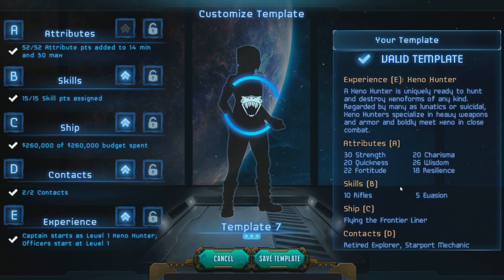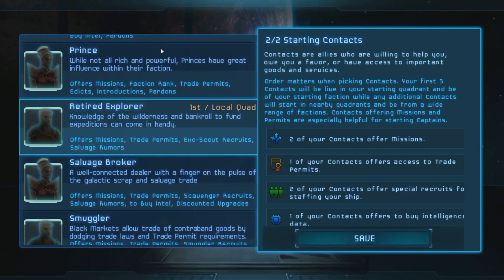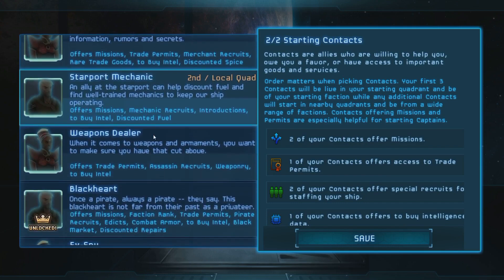The Frontier Liner is really good for this character because it features equipment that's good for landing on planets — it improves your ability to keep guys alive and has some cargo space to take loot. I also picked contacts for the Retired Explorer and the Starport Mechanic. The Retired Explorer can get missions to land on worlds and explore, and we get Exo Scouts to recruit plus Trade Bursts for better trading. The Starport Mechanic offers mechanic recruits, introductions to new contacts, buys my intel, and offers discount fuel.